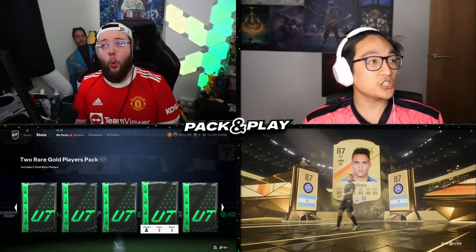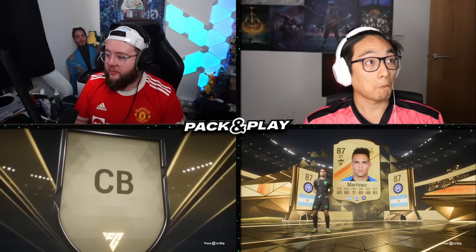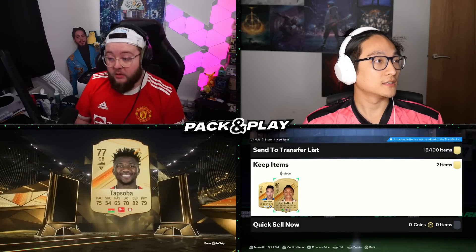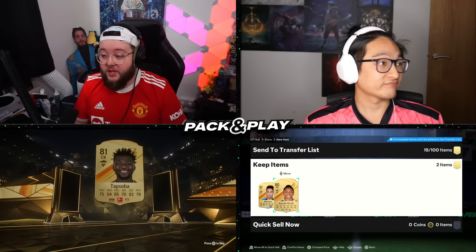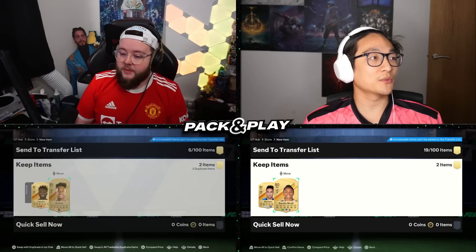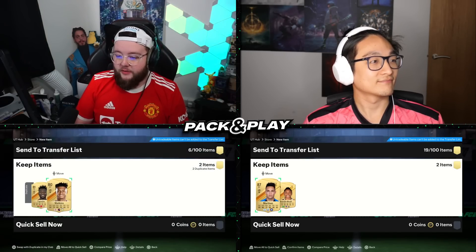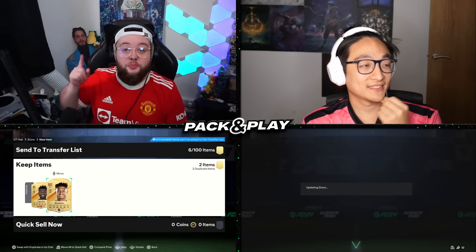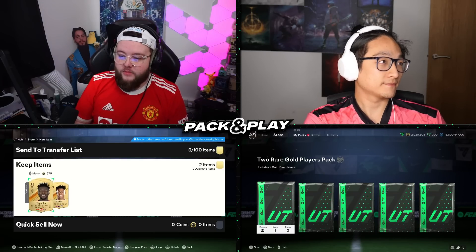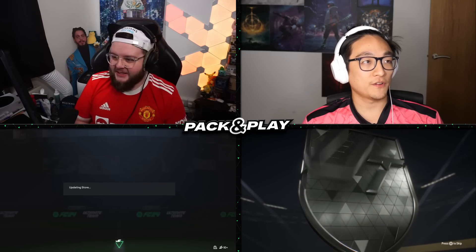Oh wait - is this a walkout? Yes! Lautaro Martinez - 87 rated! I don't think I'll get Burkina Faso as my nation though. Tapsoba's in there too - I've watched him play for Leverkusen against Bayern, he was very good. I've also got Ollie Watkins, pie-face's favourite player, which is a perfect link to Jacob Ramsey - a Pack and Play legend. I always forget he actually is a Pack and Play legend.